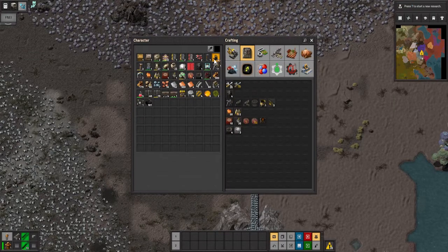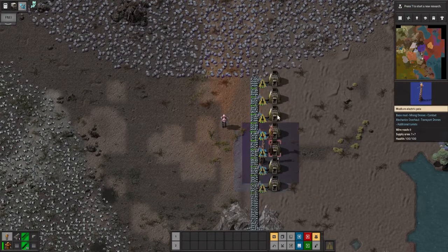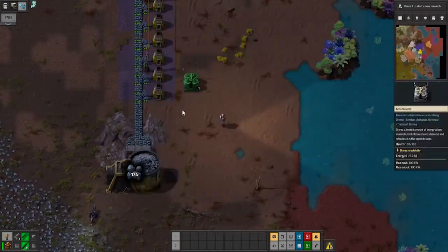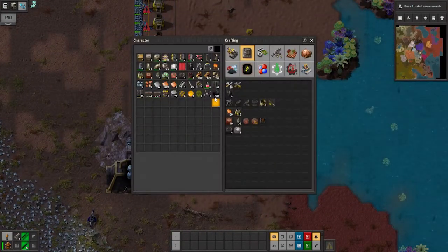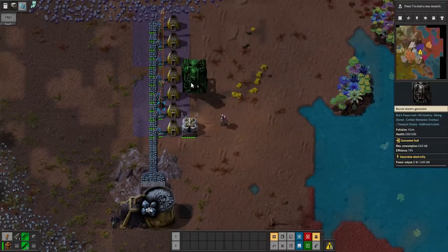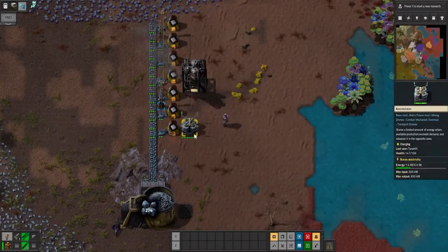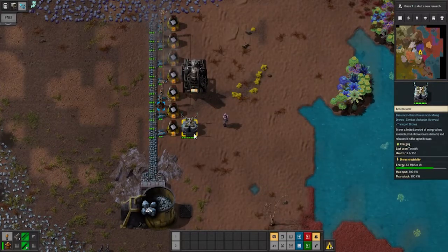I can do that — let's get this accumulator down. The only power supply I've got right now — I would like having the extra accumulator just in case I run out of power.